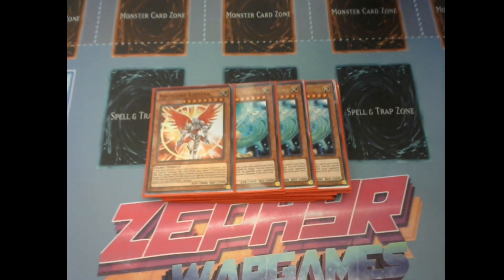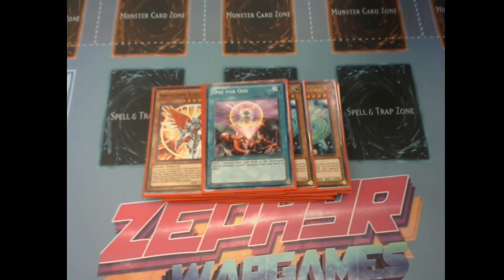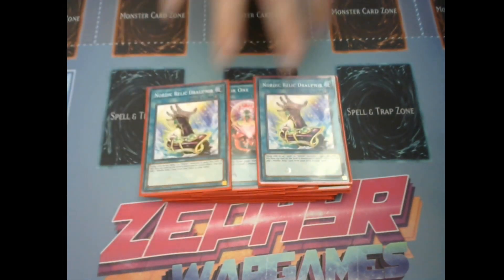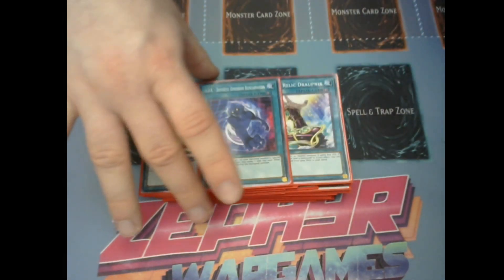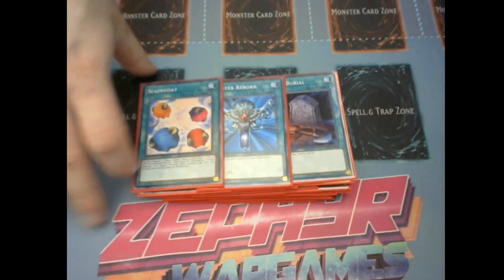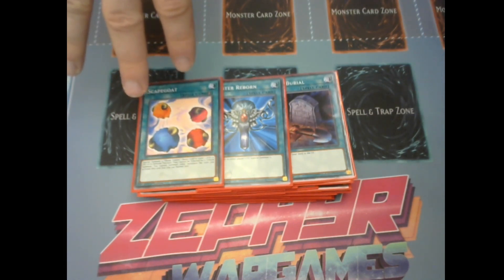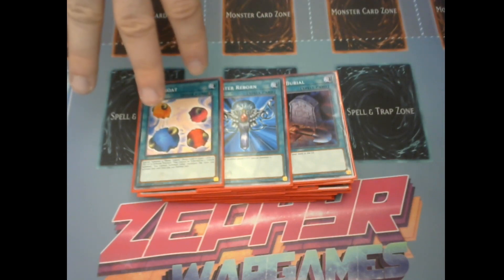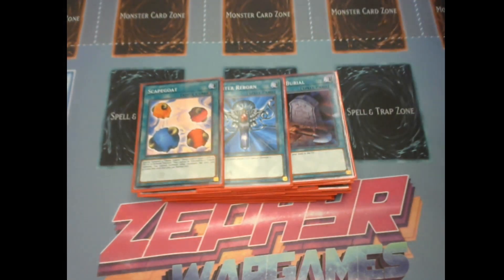Moving on to the spells, we're playing one copy of Reinforcement of the Army, one copy of D.D.R. for recovery, and two copies of Nordic Relic Drapnir, which is important to the combo — it's a Nordic relic card you can recover off your Diverg while also being an equipment card. We're also playing one copy of D.D.R., since we do banish a lot, and three one-off spells: Foolish Burial, Monster Reborn, and Scapegoat. Scapegoat is here defensively but also lets you banish four tokens for your link monster to get four Nordic cards on the field.